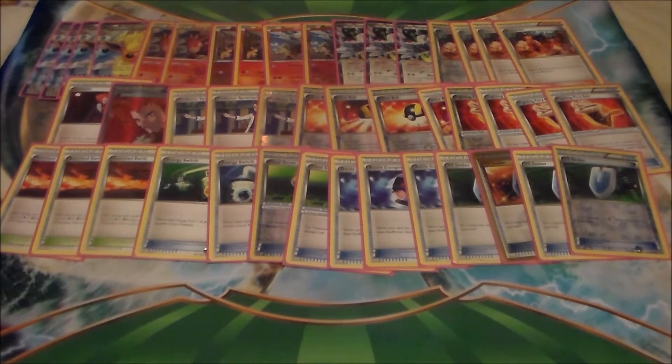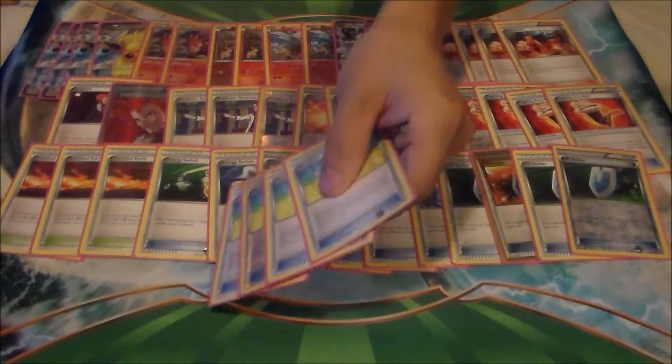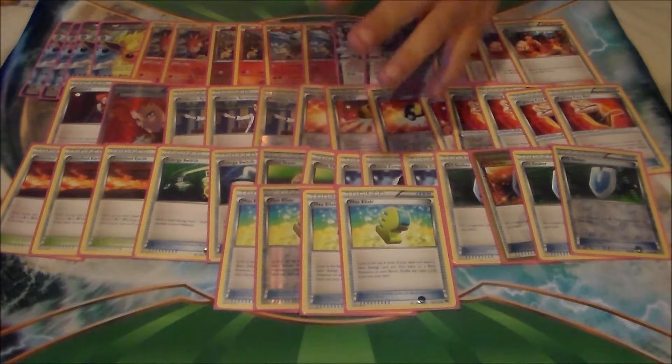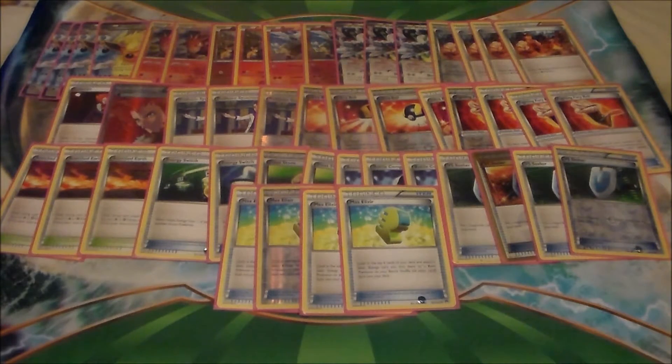Another thing to help get set up a lot faster is these 4 Max Elixirs. Throughout the tournament I missed maybe 5 out of the 9 rounds we played for Max Elixir. So obviously my amount of energy is good and it's spread out enough that I'm almost always hitting Max Elixir and getting my Pokémon set up. You can attach it straight to a benched Pokémon and then Flash Fire it or energy switch it, or you can put it straight on a Flareon and you easily get set up.